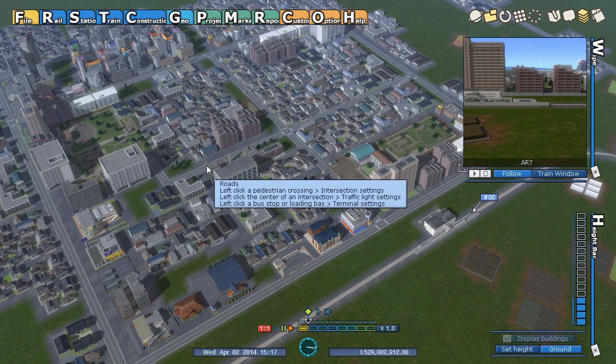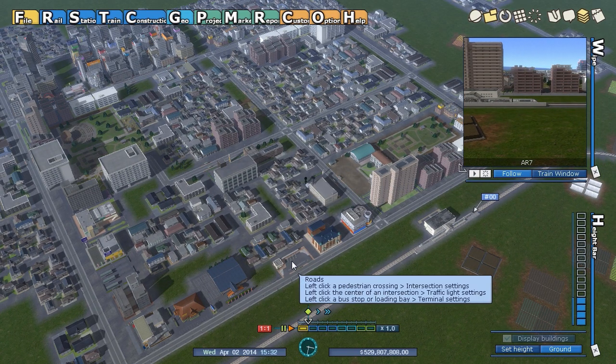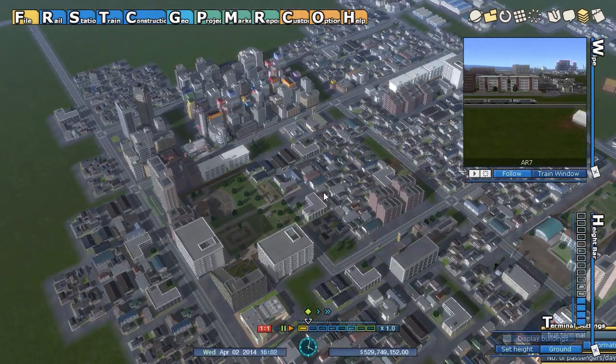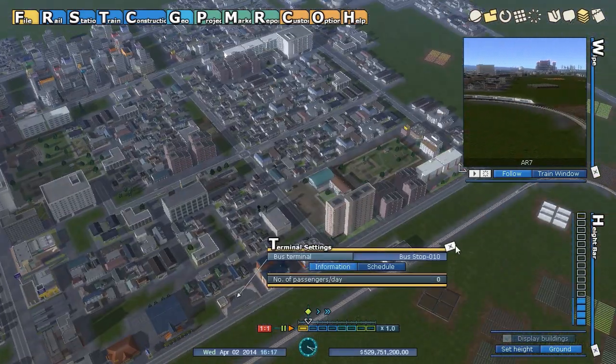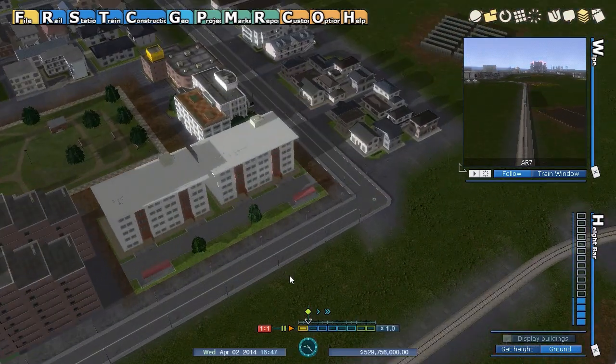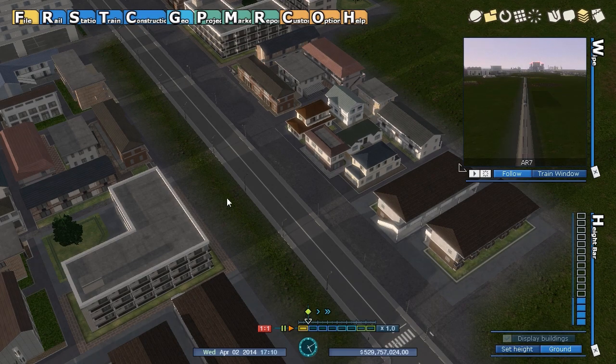If you do want shorter routes, it's much more efficient to build buses. We even have a bus terminal here, so let's build some buses to go around this part of town. I'm looking to see if there are stops already — I don't think there are.